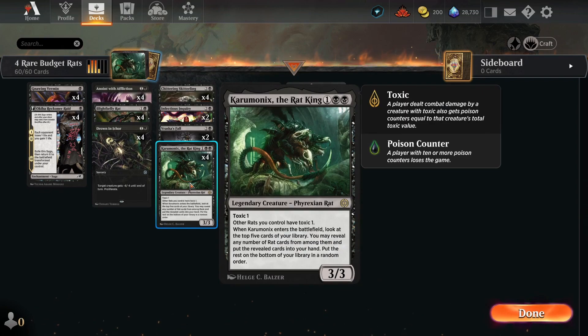We have four copies of Karumonix the Rat King — three mana for a 3/3 with Toxic 1. Other rats you control also have Toxic 1, so we're just going to jam as many rats into this deck as possible. When it enters the battlefield, you look at the top five cards of your library, reveal any number of rat cards, and put them into your hand. Put the rest on the bottom in a random order. A lot of times, this is a three-mana 3/3 that draws one or two cards — a really solid creature when built around well.